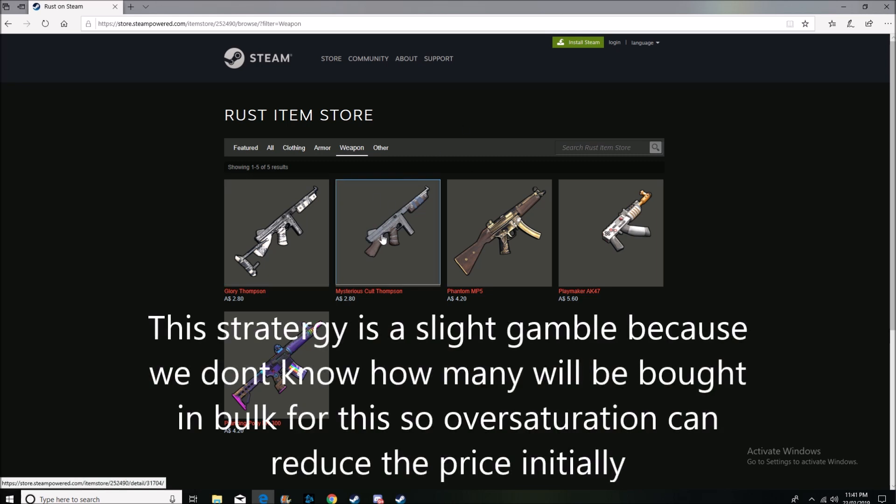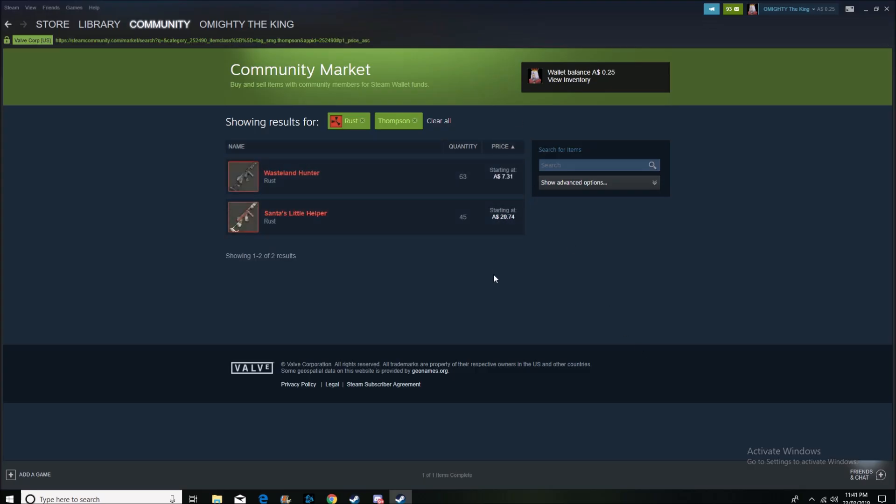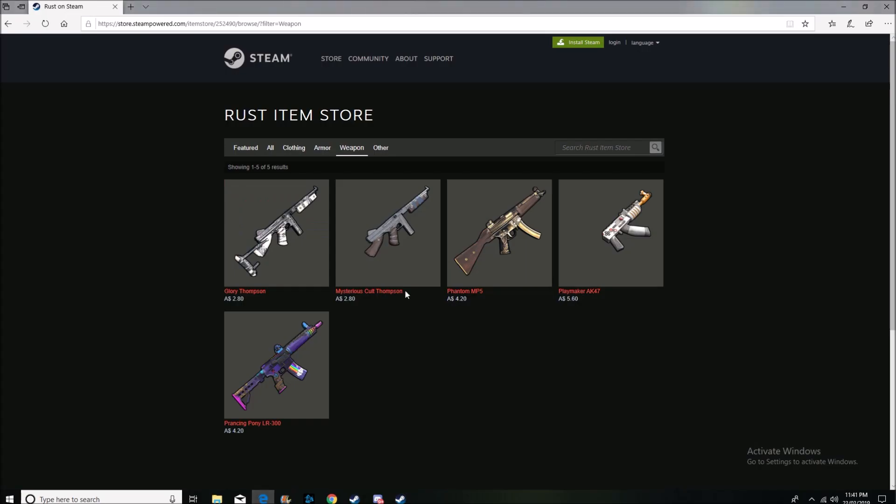Obviously there is a chance they might not go up in price, but here's why I personally think they will. The first thing you need to know is there are only two Thompsons on the community market. Simple economics — supply and demand. There are only two Thompsons on the market right now, so if someone doesn't like either of those two and wants a Thompson skin, they're going to have to pick one of these.